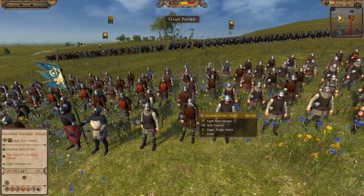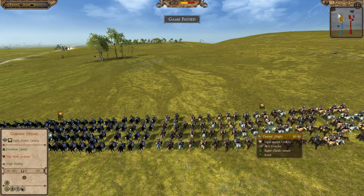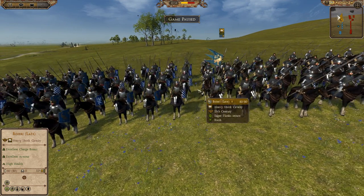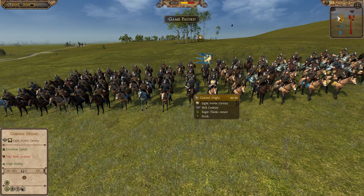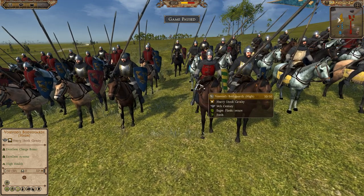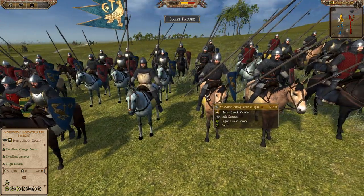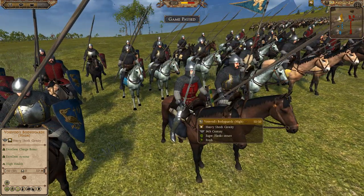Right behind them he's got four units of his Mosneni Archers — tier two light bow infantry. Behind them he's got his cavalry forces: a unit of the Karteni light melee cavalry, the Bowyeri — heavy shock tier three — and another unit of the Karteni light melee. His general is the Voivode's Bodyguards — usually the general is carrying a sword, so there he is.